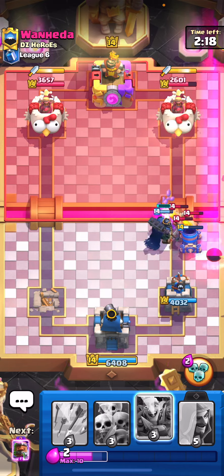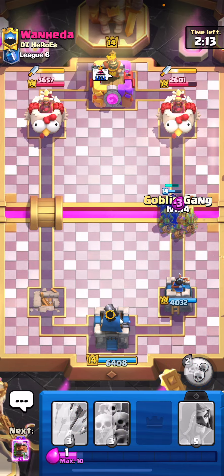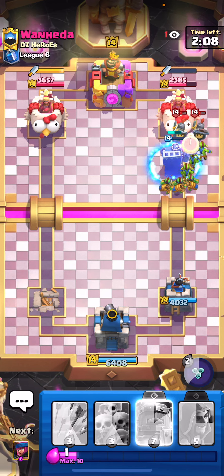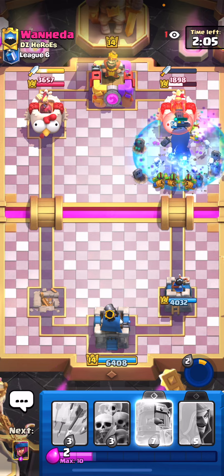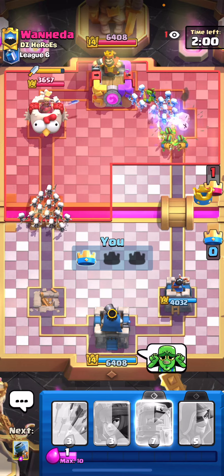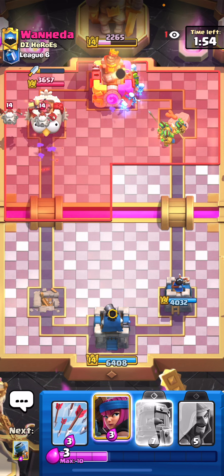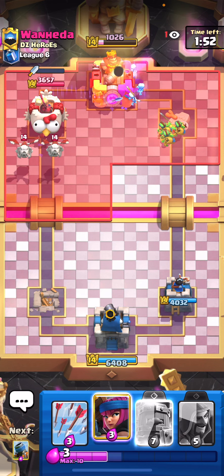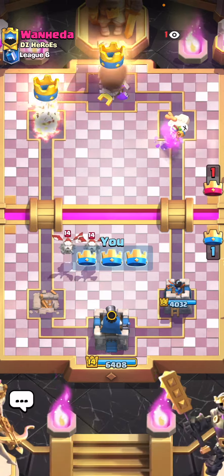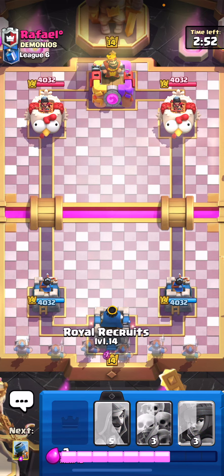The skeleton king will help take out the barbs. I'll play goblin gang behind the skeleton king, wait and see what he plays, then pop that ability. Oh my goodness, that is what happens when you try to starting-hand me! We go ahead with skarmy on this side — he plays the skeleton dragons but that king tower damage is insane. No way this kid tried to starting-hand us like that and got three-crowned that fast. That is karma! Good game!